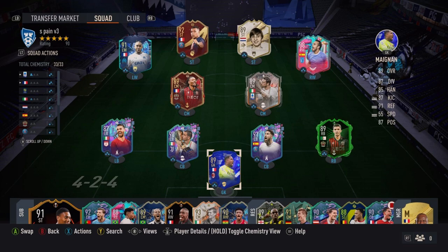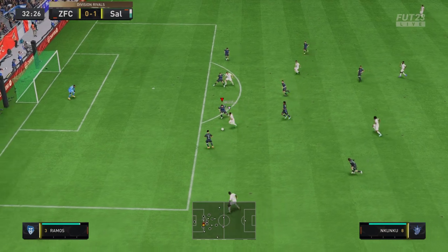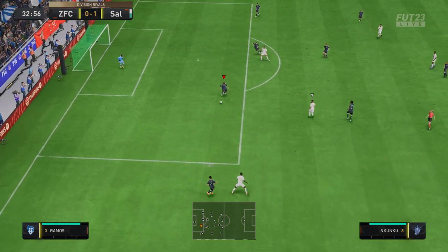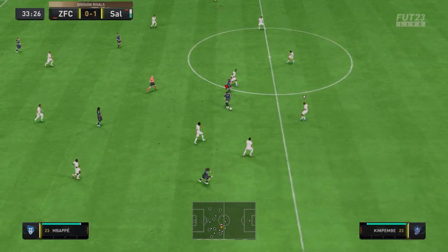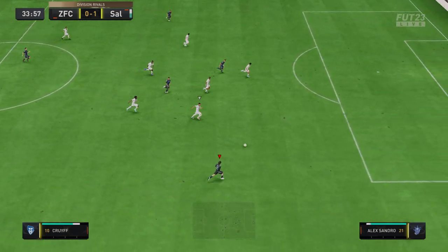This is the squad we used him in. We actually used a 4-2-3-1 in-game. We played him at central attacking mid in the central CAM spot, and we tried him out at striker for a couple games. He's super versatile — he was able to excel in both of those positions. With some cards it feels like they need a couple games to adjust, but that was not the situation for Payet. He adjusted to the squad right away and was super easy to fit in.